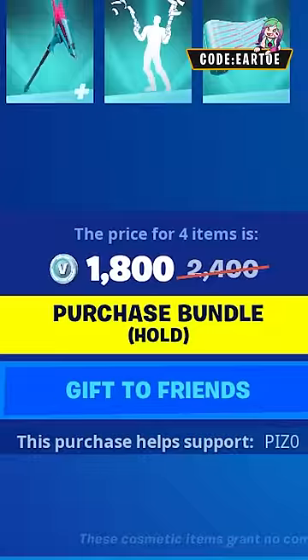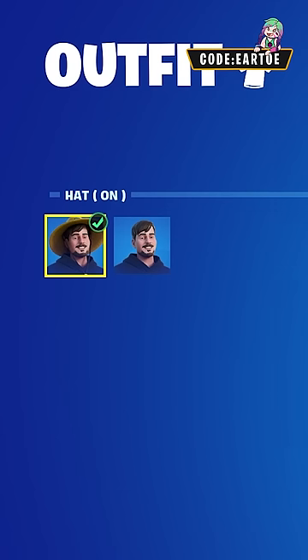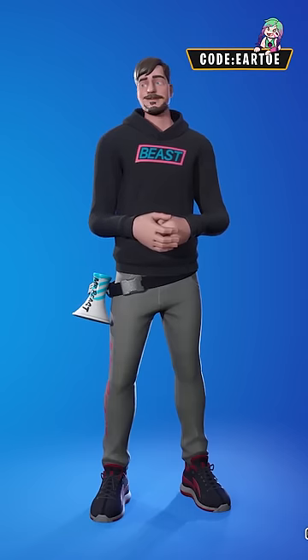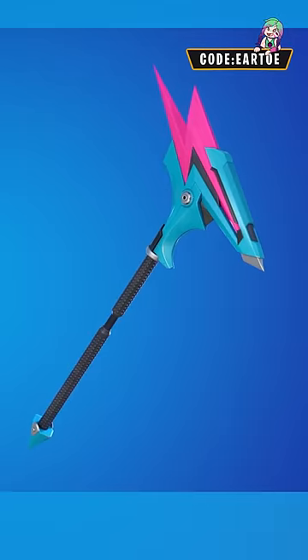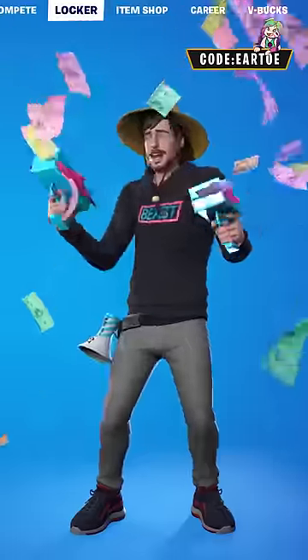We have the first bundle for 1800 V-Bucks, and it brings the brand new Mr. Beast outfit that has two added styles to choose from. The second added style simply removes the hat. The pickaxe has two added styles, and the second one has a different color scheme. This bundle also includes a wrap and a new emote.